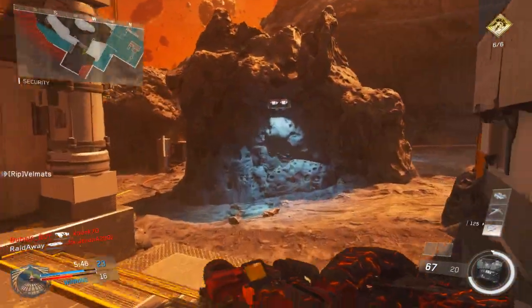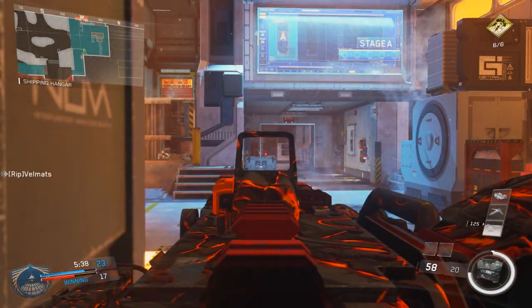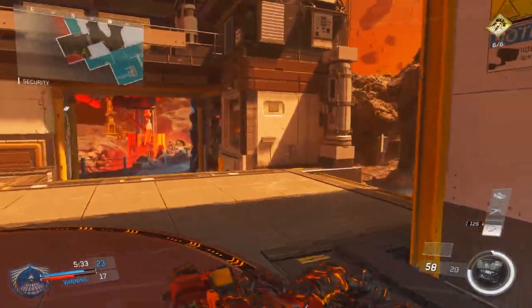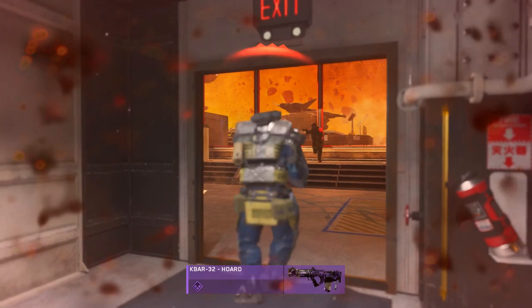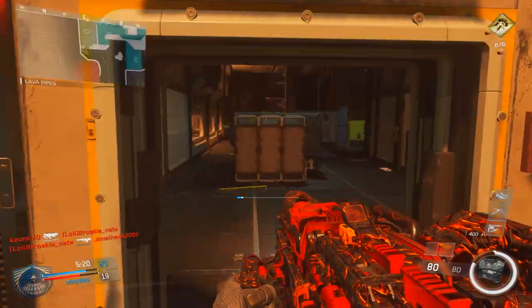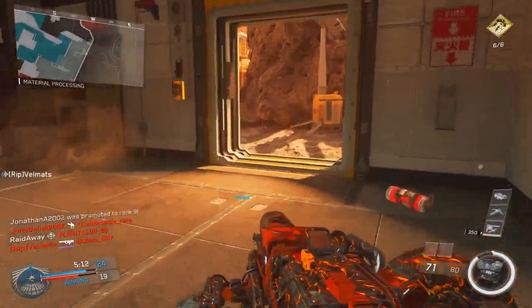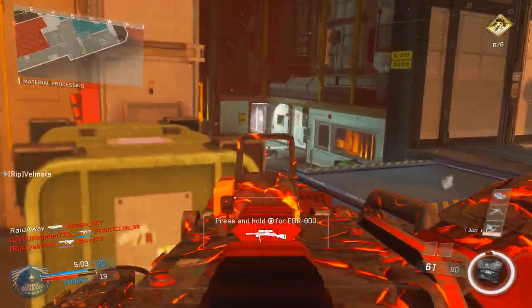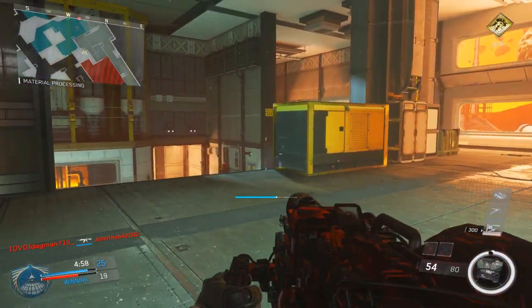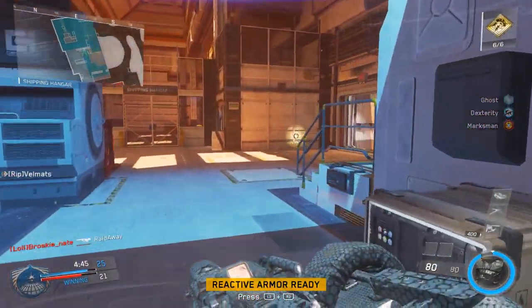For the perk setup, for Perk 1 we have Ghost and Dexterity. Ghost goes hand-in-hand with Suppressor — you're going to stay off the radar when people use UAVs and the radar ping. So many people are throwing up UAVs because it's literally the first scorestreak you unlock and that's what everyone has. Not a lot of people are changing their scorestreaks, so when people get the UAV they're going to throw it up and you're going to be noticeable. Ghost will definitely help you stay off the radar. For Dexterity, you actually get to switch weapons faster. I don't have a secondary in this class, but also Dexterity makes you reload a lot faster. LMGs typically reload really, really slow — they have a bunch of bullets in their magazine, but when you have to reload that thing it takes a bit of time. With Dexterity it's going to speed up the reload time so you don't have to get out of your flow when you're playing.